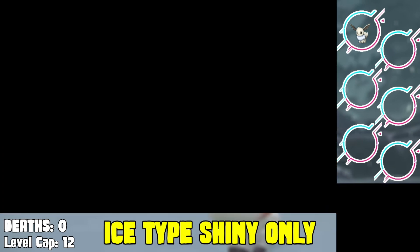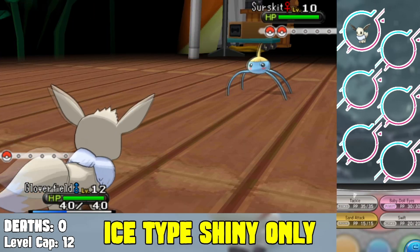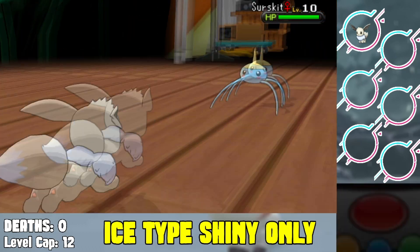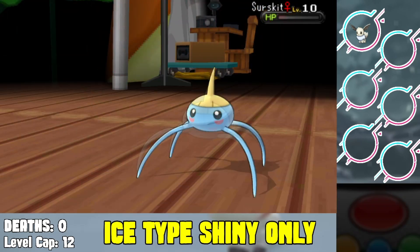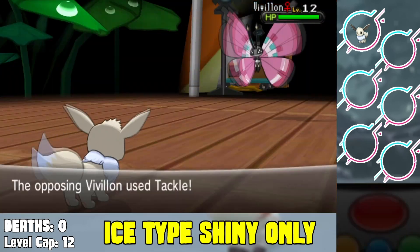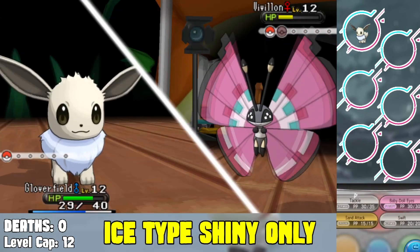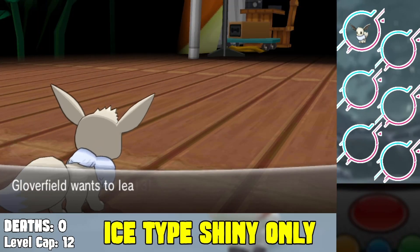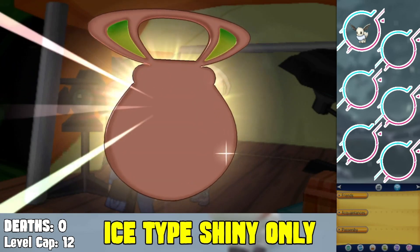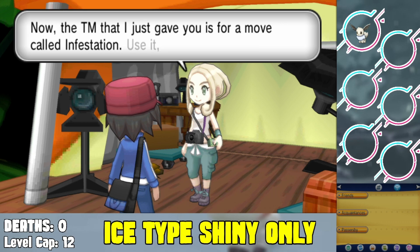Our Eevee had a lovely time. We head into the very first gym — Eevee is more of a physical attacker. It two-shots the Surskit from Viola in the first gym, and then I chip down the Vivillon. I do have Swift on it just in case it decides to use Harden, but we're actually able to knock down the Vivillon pretty easily and receive our first gym badge.